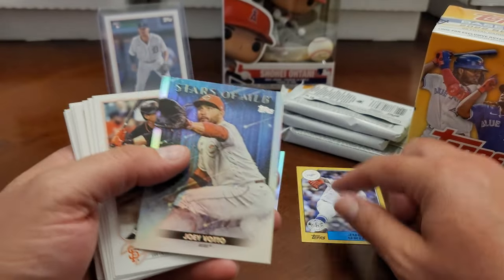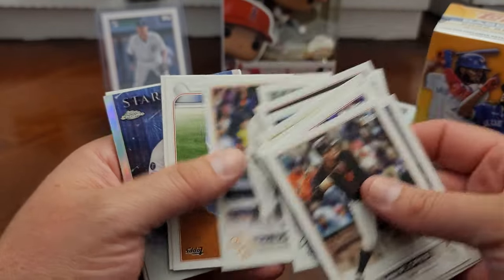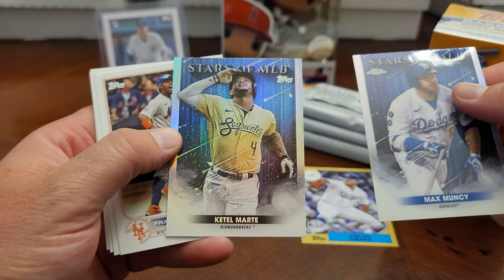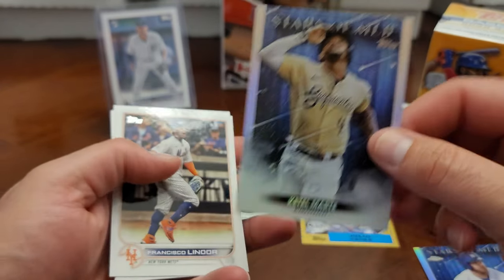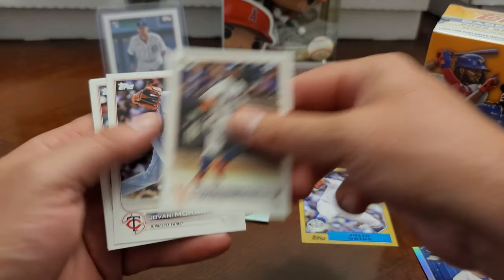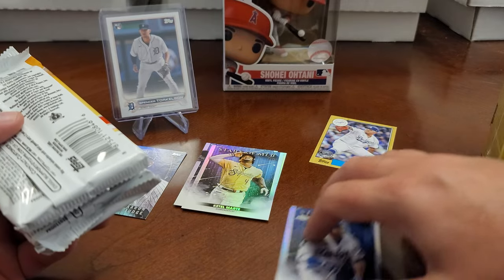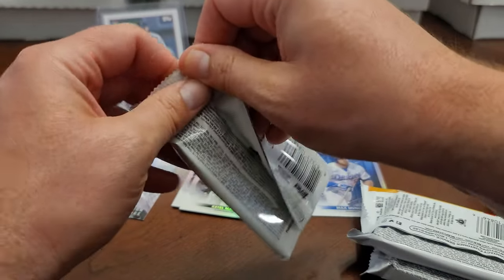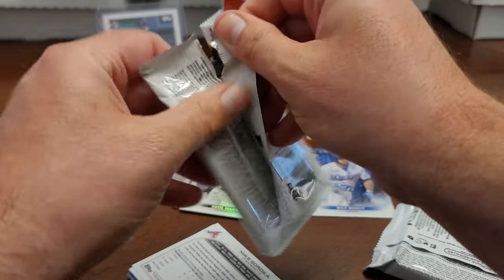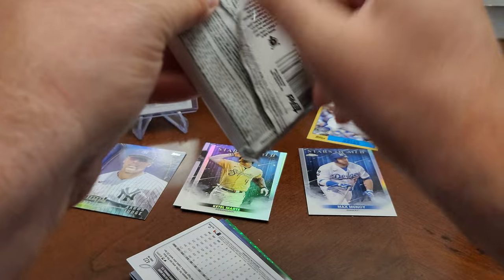Louie Ray in the '87, Joey Votto Stars of MLB, a Topps Chrome of Max Muncie, and then Ketel Marte — what a cool jersey, I like the Diamondbacks jersey. That finishes off that pack. I'm still excited about that short print. There is hope, guys — if you were wondering, there is hope in retail to pull the short prints.